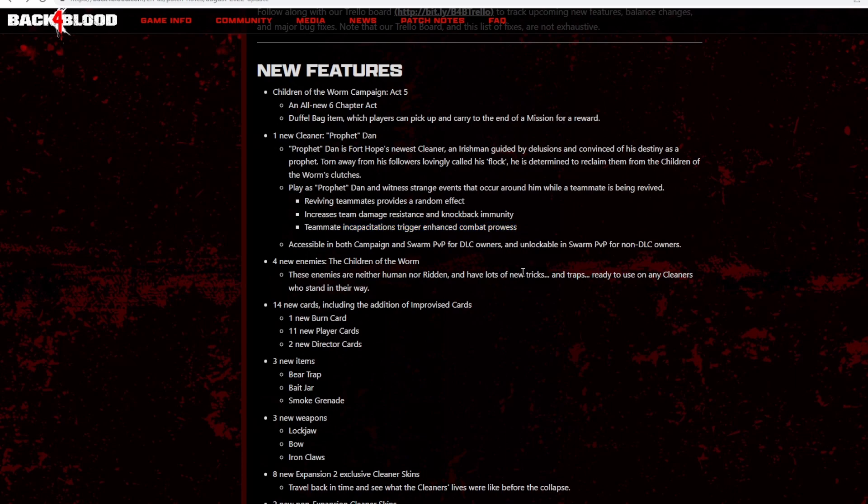Teammate incapacitations trigger enhanced combat prowess. The devs didn't talk about it much during the dev stream, but I noticed that the buff doesn't happen when you go down yourself — it specifies teammate incapacitations. Dan apparently has very low self-worth and doesn't consider himself his own teammate. The buff stacks and has the same duration as Avenge the Fallen. We don't know exactly how much damage this is giving since they had Knowledge's Power active, but this is one of the first things I'll be labbing come Friday.